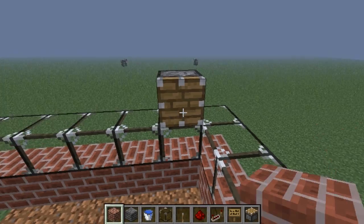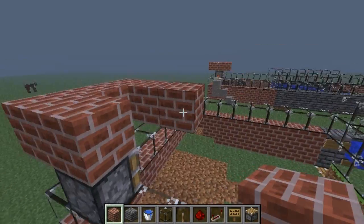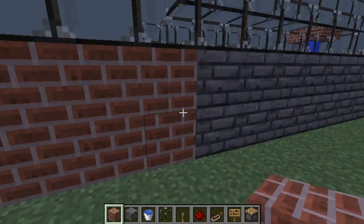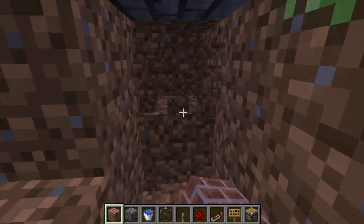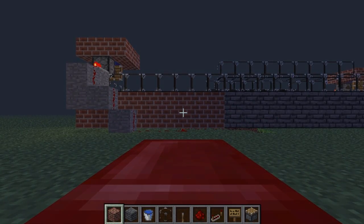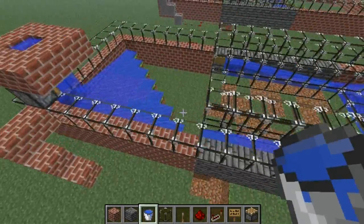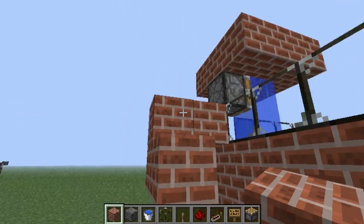This is the water that will be pushing these guys towards the main channel. Let me just make something like that to start us off. Also put the water over here. Let's go on the other side and do the same thing. You'll see in a moment why you put two over there.